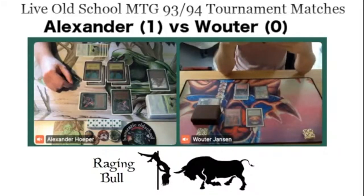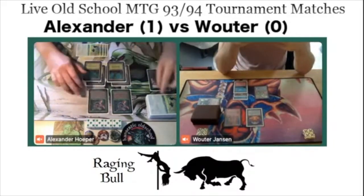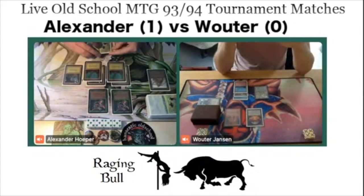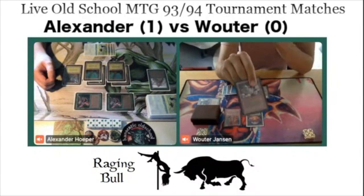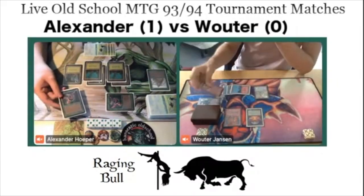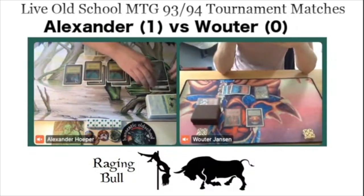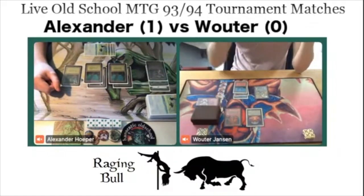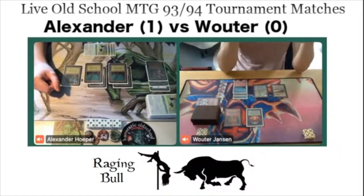Things are looking okay for Wouter. If the game takes longer, it's actually good for him — he can start doing all his shenanigans. Wouter has a Rook Egg and a Diamond Valley — that's what you want. He also plays a Chaos Orb. Then we see Disharmony — the card from Legends. He uses it to take over a Scrip Sprite and block the other Scrip Sprite with it. All of a sudden, Alexander has lost both of his creatures — a really nice two-for-one play from Wouter.